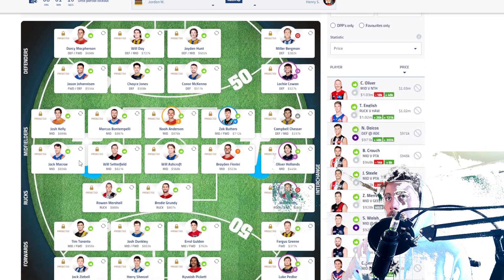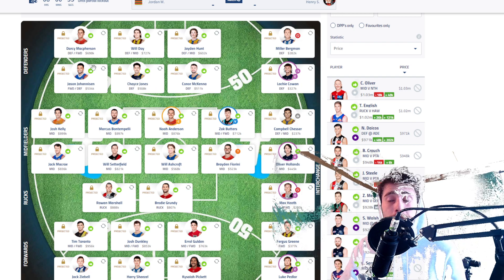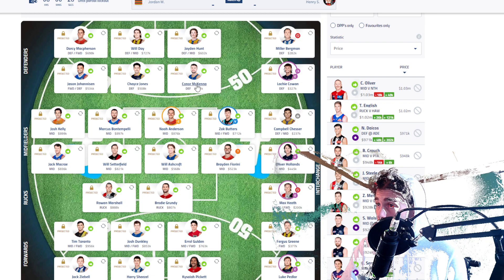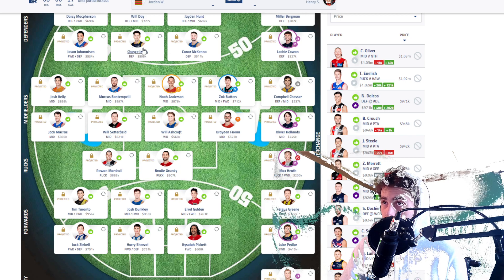I've appropriately positioned my team. McPherson is at D1 because he deserves it - he's not the highest priced but he deserves to be there. Day is D2 because he's shown consistency. Hunt's been promoted to D3. Johannesson had a great game but didn't really score fantasy wise. Jonesy is on the watch - I'm going to have a little more belief in him than McKenna. Pickett is at F6 - they're on watch, man. Once I get those three guys off my field, I'm flying.